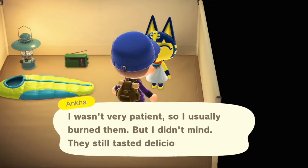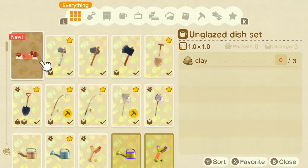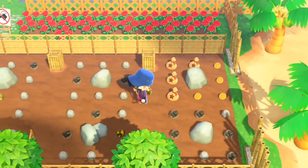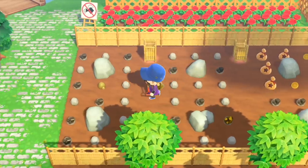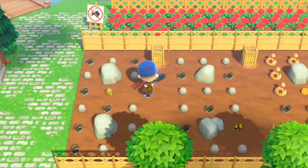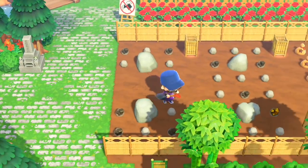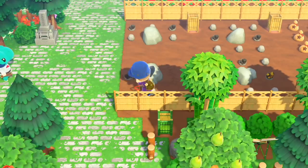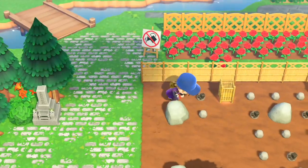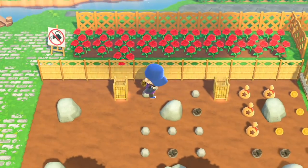Anka wants an unglazed dish set — another thing requiring three clay! You seem to be a fan of clay, Anka. It's one of those things — I need clay today, I go hit my rocks and I have one clay drop, that's it. I do know there's a fixed percent of each rock hit to be certain items, and clay is fairly common — I think around 25% according to the companion guide released in the UK.